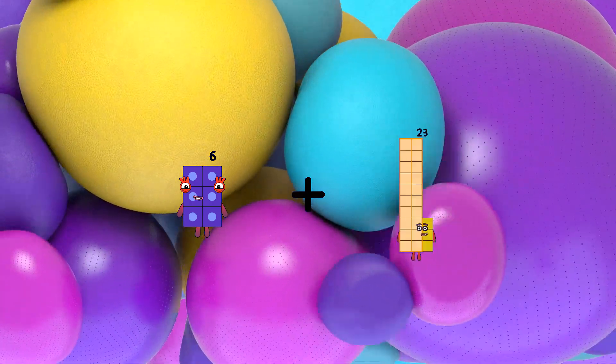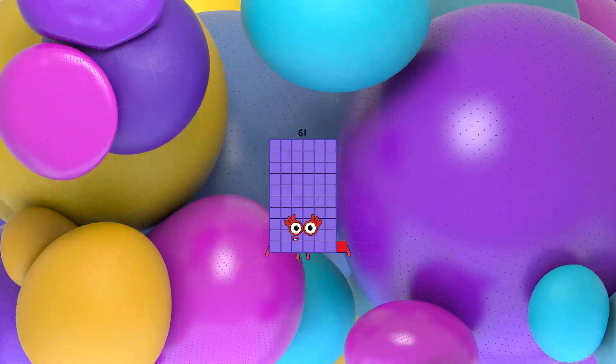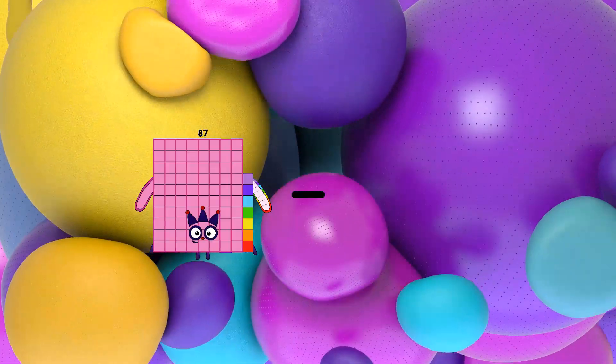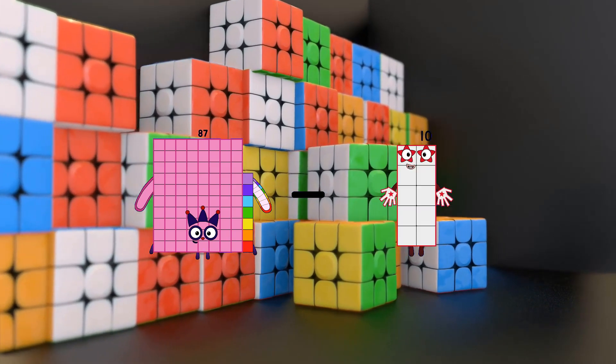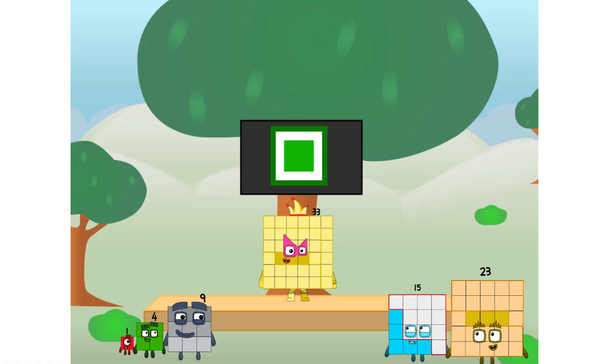6 plus 55 equals 61. 87 minus 10 equals 77. Fellow squares, ever since one of us fell from the sky, we have been bold explorers — discovering new lands, seeking out new friends, dealing with round things. Round things. Well, I say it's time to tackle the ultimate round thing: the moon.